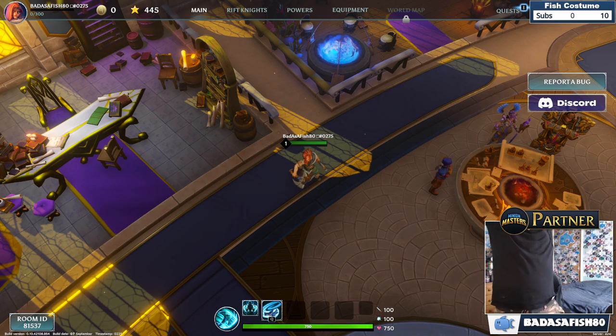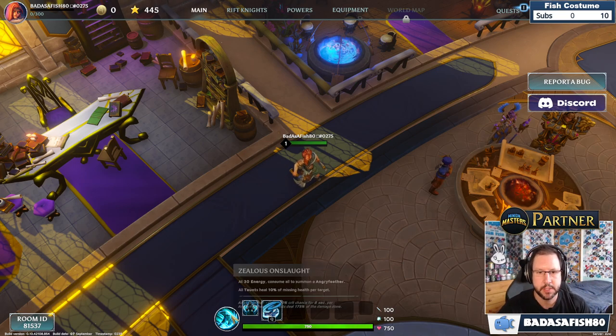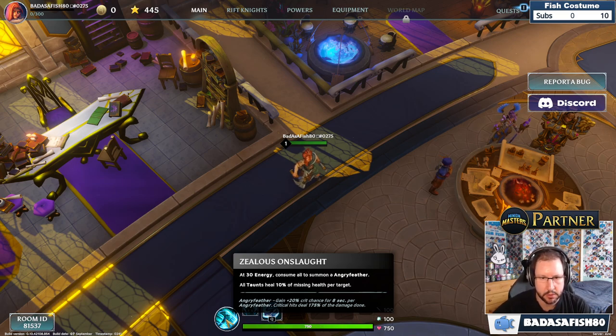Looking at the Weird Seeker's abilities: Zealous Onslaught at 30 energy — consume all to summon an angry feather. All taunts heal 10% of missing health per target. You also gain 20% crit chance for 8 seconds per angry feather, and 175% crit damage. You could potentially have multiple angry feathers active at once.